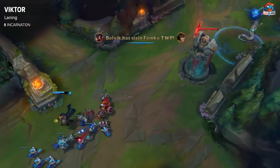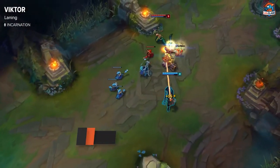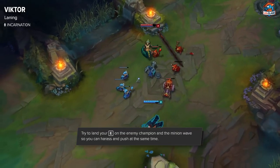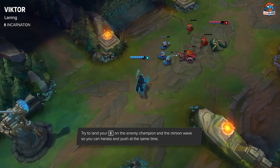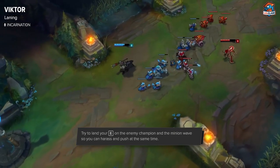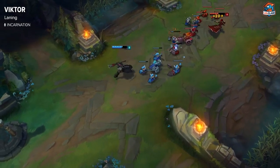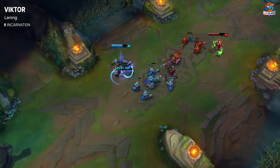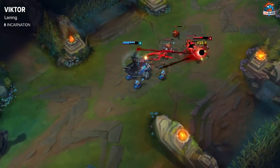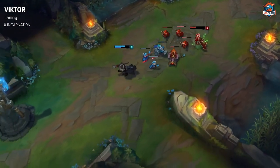Viktor is kind of immobile, so you need to be careful of jungle ganks. Early on, you want to try to hit creeps with your E as well as the enemy champion. If you can't hit the enemy champion, just try to push the wave with your E. It's really important on Viktor that you get level 2 first, because his level 2 is really strong — once you hit level 2 you can start winning the lane and gaining control.